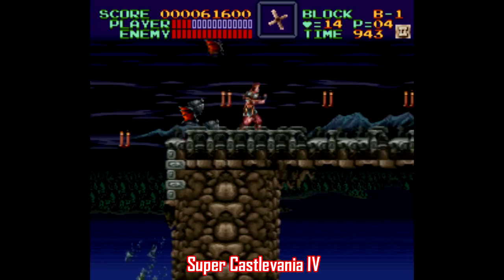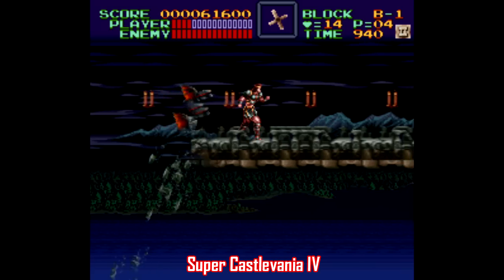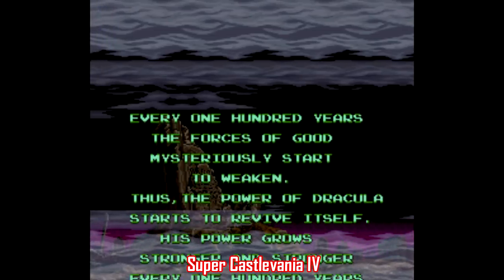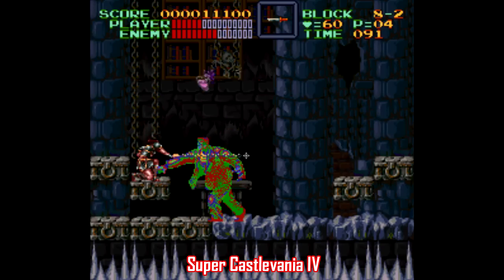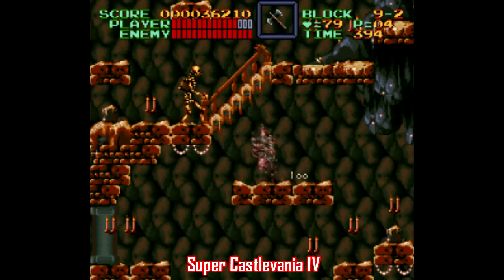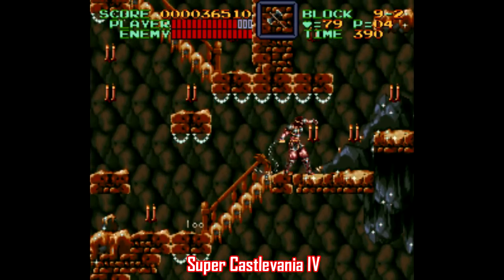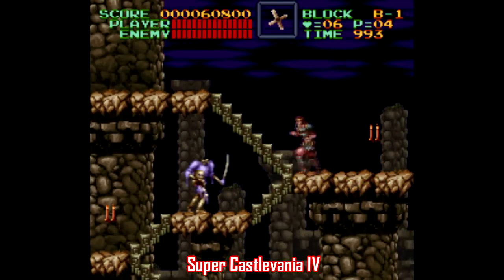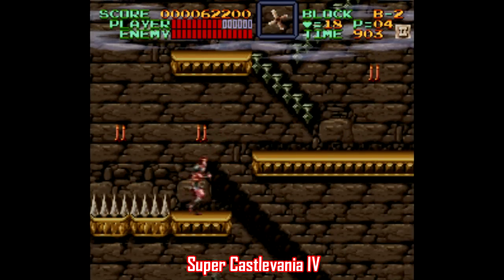Number 3: Super Castlevania 4. Now we're getting into the territory where it is mandatory to pull the shades and turn the lights off while playing, and with this one in particular it's also mandatory to let the intro play all the way through. This is easily one of the best soundtracks for any 16-bit game ever. Every single track is spot-on perfect for each setting, building an atmosphere that's not only unlike any other Castlevania game, but unlike any other game period. The mood and atmosphere is so well constructed here that Super Castlevania 4 is a top 10 Super Nintendo game any time of year, any way you slice it.